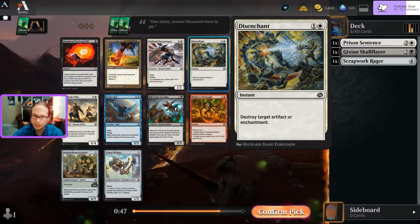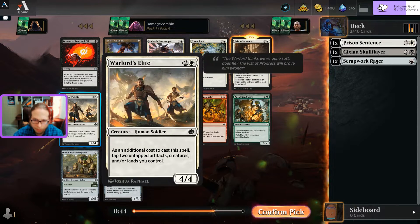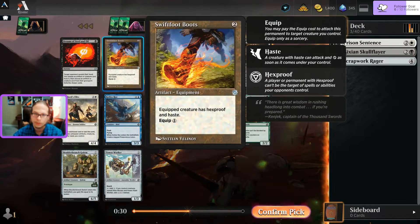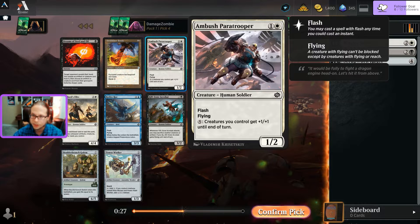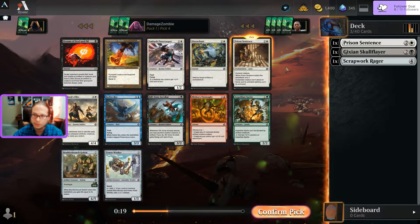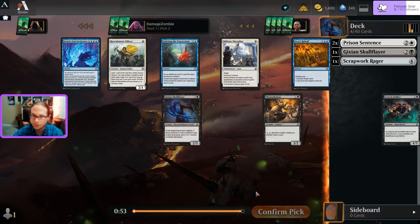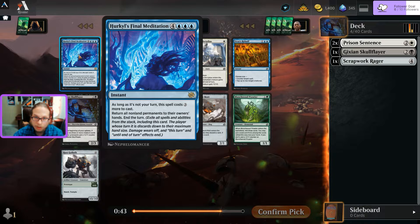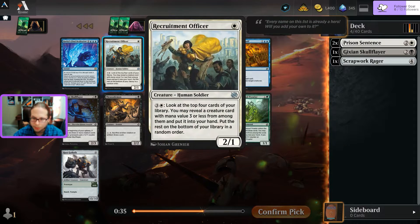Disenchant would destroy a lot of things - artifacts being the big theme of the set. Dreams of Steel and Oil forces them to exile things. Swiftfoot Boots are awesome in Commander EDH. Paratrooper - I remember reading about the blue-white soldier idea. Still think Prison Sentence number two is tempting, so that's my final answer. Two Prison Sentences. Another Skull Flare passed, and Herkle's Final Meditation - no thank you.